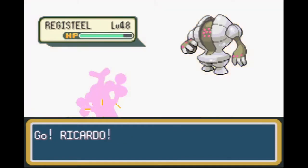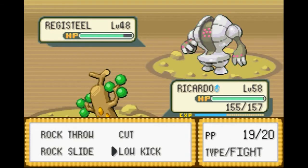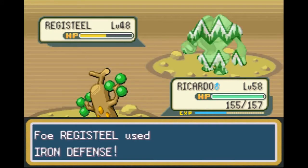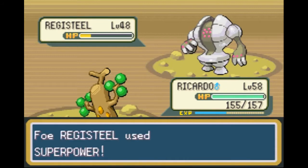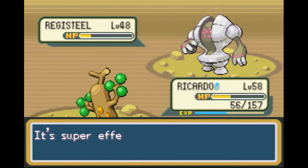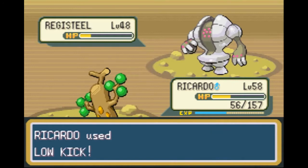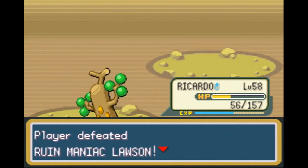Ricardo and Low Kick should work pretty well. However, it keeps using Iron Defense, so this probably won't do very much. That's still quite a lot of damage — with its defense now at a maximum, we still do probably a little over a quarter HP in damage. Superpower, critical hit — dang. But Low Kick finishes off.